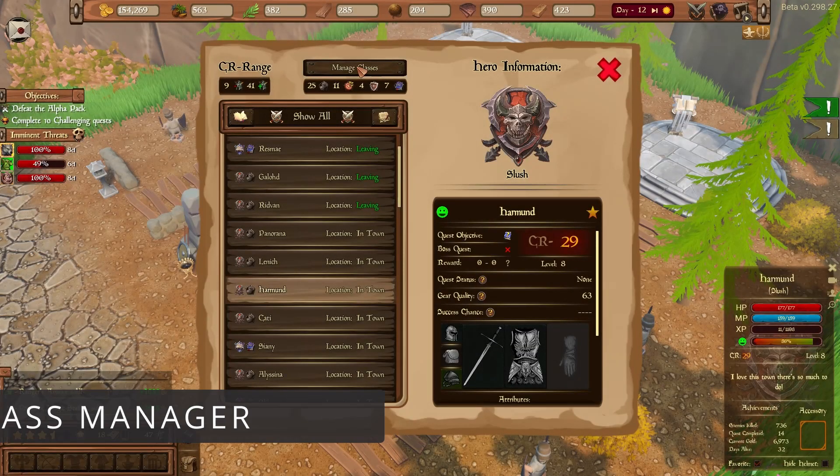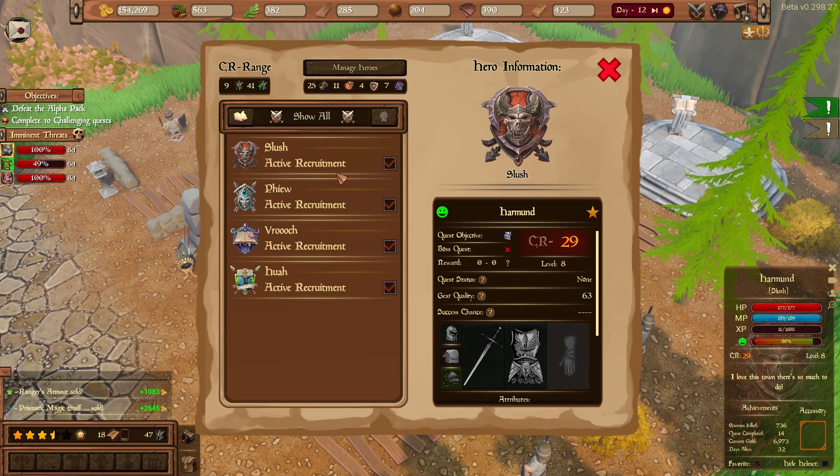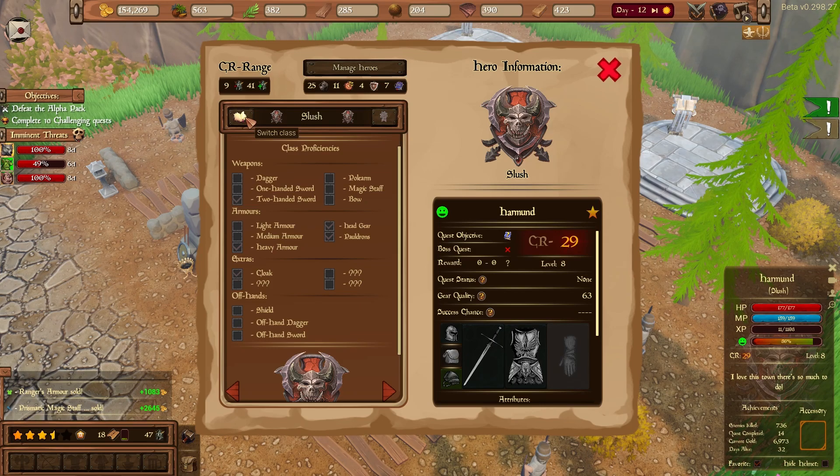We added a new submenu to the Hero Manager which allows you to manage your classes and pause or allow recruitment of specific classes if you feel like you have enough heroes that chose it. You can use the filter buttons from the previous menu to switch between your classes.